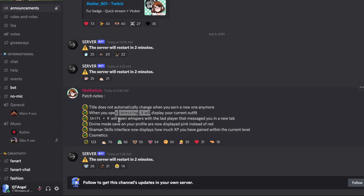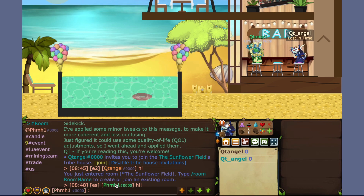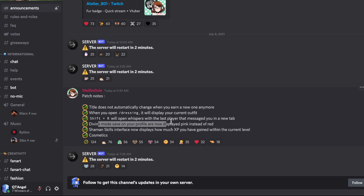Shift+R will now open whispers with the last person that messaged you in a new tab. I got some whispers on my alts — if I press Shift+R it opens the last person who said anything. Also, I discovered that you can actually whisper yourself — like, I can type a message to my own username and it goes through, though I can't click it to open a new tab or anything. I did not know this, not sure if it's new or was always there.